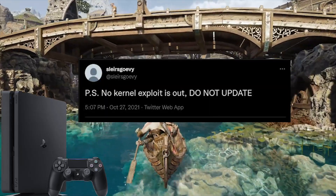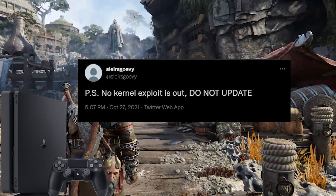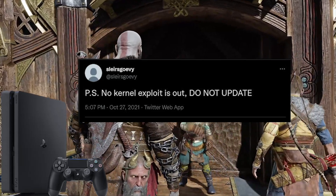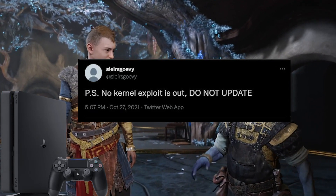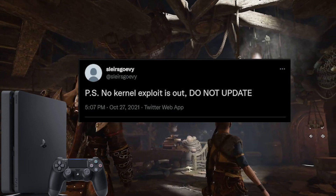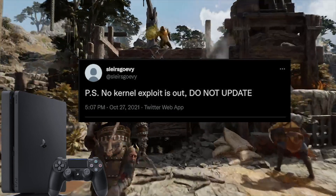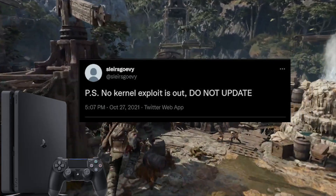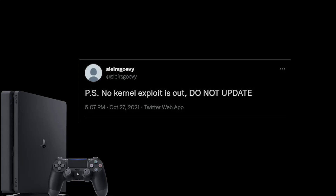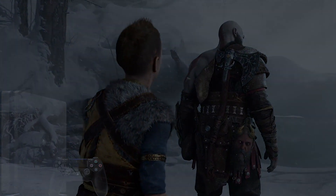Anyways, do not panic. Don't just update to 9.00 because there is a WebKit exploit but not for lower versions. Stay on as low a version as you can, because you don't know the stability of the next jailbreak, and also you may be waiting a long time if you update to 9.00. That's pretty much everything I wanted to tell you today. Take care and I'll see you in the next one.